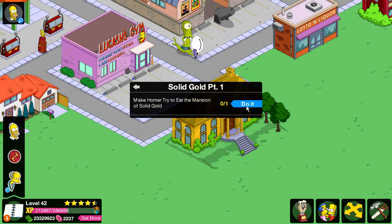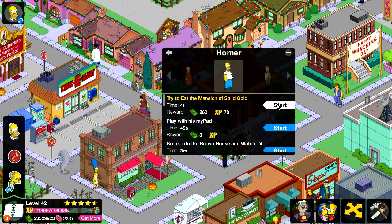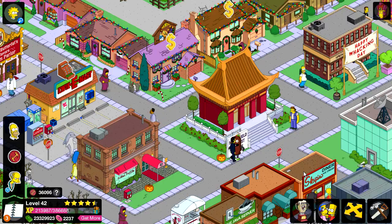He's going to eat the Mansion of Solid Gold. Oh, and it comes with a quest line. There he is — it's better than my normal job. Alright, where's he going? We should take a little detour.